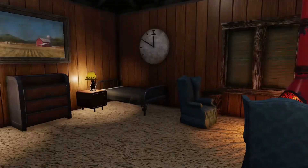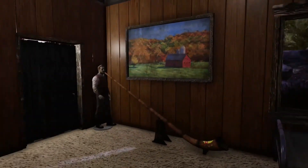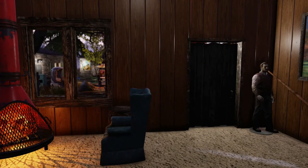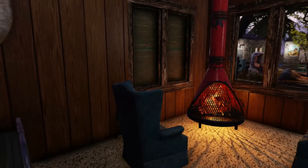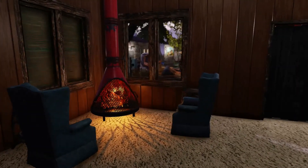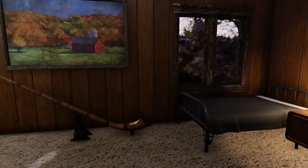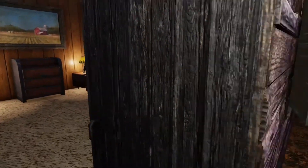So that is the first one. Coming into the second cabin — a bit more sparse in the way of decorations. Pretty much like with all of the cabins, they're not that overly decorated, but I put a fireplace in this one — just a nice little cozy corner. So that is the second one.